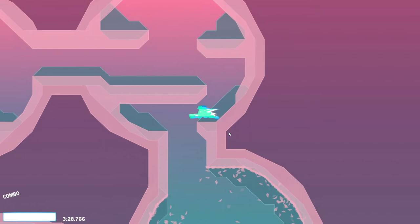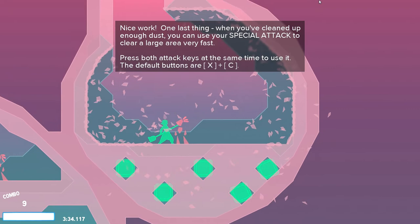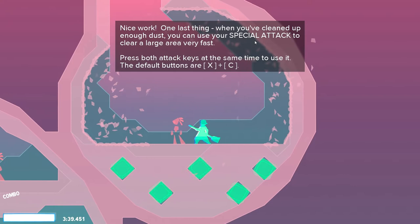Nice work on this thing. When you've cleaned up enough dust, you can use your special attack to clear the area. Press both keys at the same time. I could literally use both my hands — I'm putting both my hands on the keyboard right now. My left hand on WASD and my right on X and C.